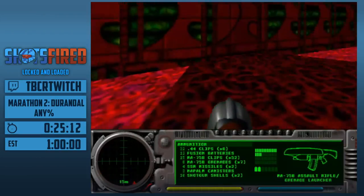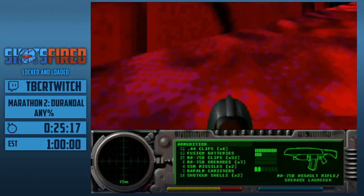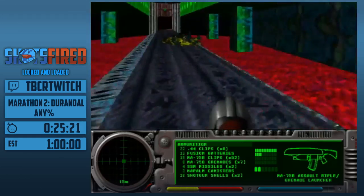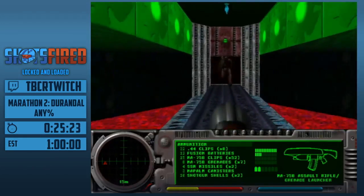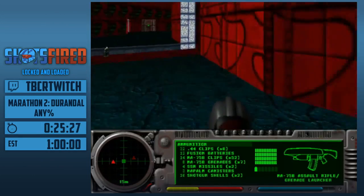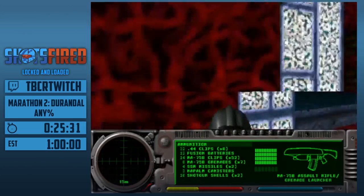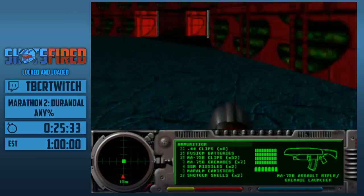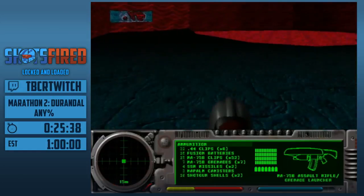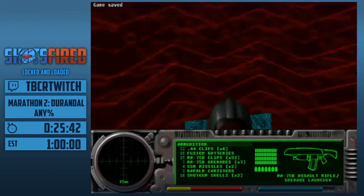He has a huge blast radius and he will destroy us. If he explodes and I'm here, it's like instant death — even on Kindergarten, which is the easiest difficulty. Now we're heading onto room number seven. There's one more save and I'm going to have to take advantage of it because I have to swim for this one.